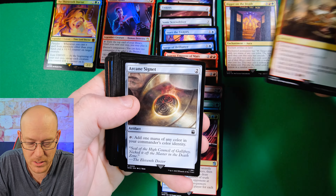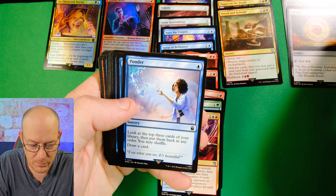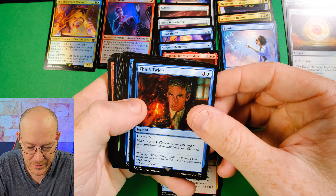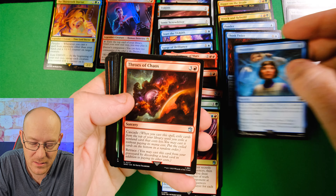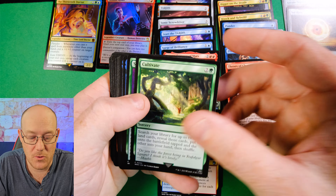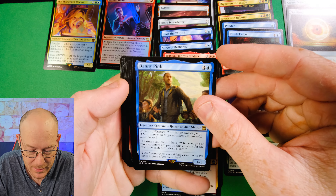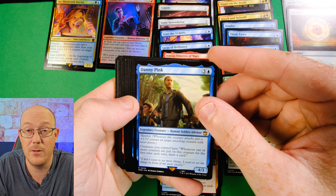Wreck and Rebuild for three mana: choose one - destroy target artifact or enchantment, or mill five cards and you may put a land card from your graveyard onto the battlefield tapped. It's got Flashback for five, which is expensive, but the Flashback can trigger your commander, which is good. For the mana package we've got Arcane Signet, Sol Ring, Ponder - which is a good card by itself but you're not playing it from Exile - Think Twice, an old card with Flashback that works, and Preordain. It's like a Spellslinger build they've kind of gone with.